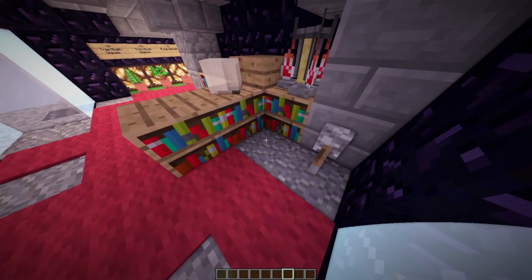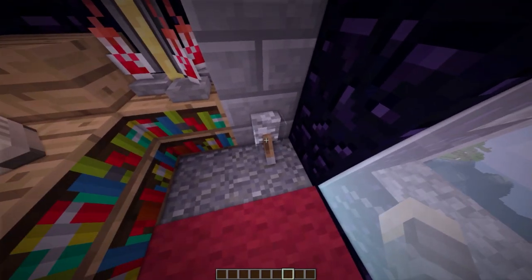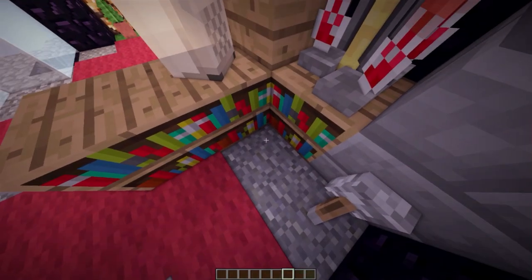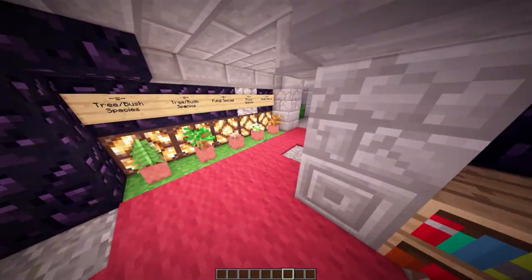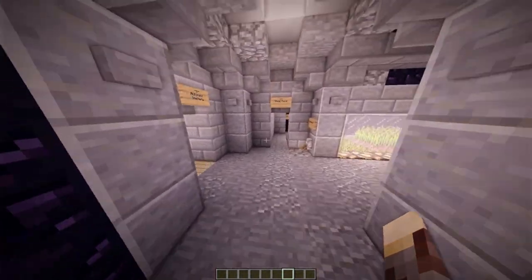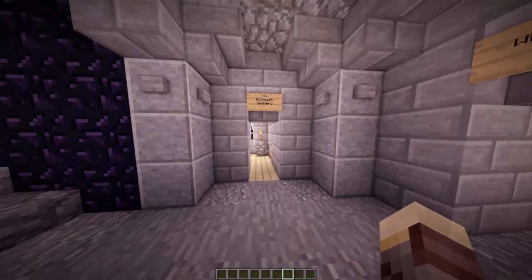We flick that lever and the area is hidden once again. You can add a hidden input if you don't want the lever visible there. Either way, let's continue down the volcano and take a look at the rest of the base.